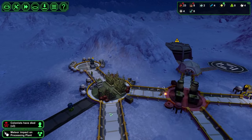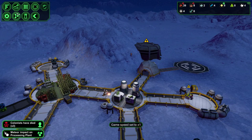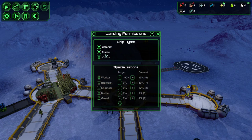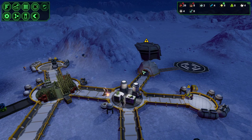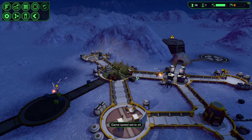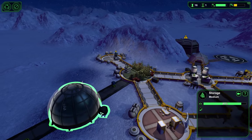A meteor hits my processing plant and kills three workers. We just lost three workers, so I quickly did the math — I want to have 10 workers, so I'm switching to 100% workers, 0% biologists. If you lose colonists, turn the colony ships back on and have them start landing again, but remember to stop the colony ships when you hit 20 until everything is caught up and going.